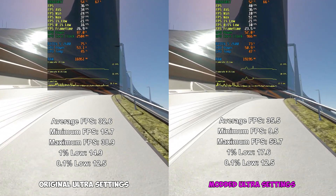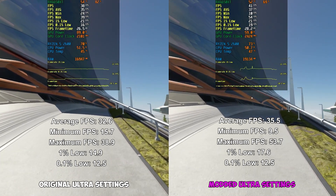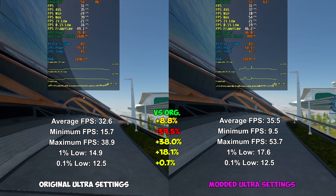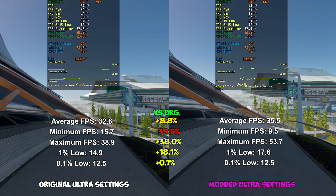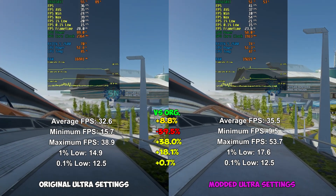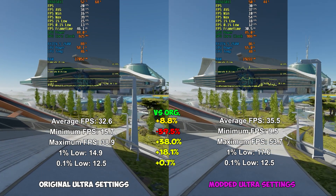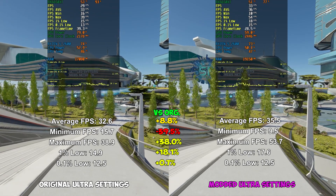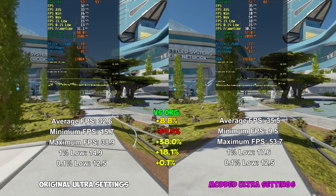First in line, New Atlantis. It's one of the most laggy areas in the entire game, so this is a perfect place to test the mod. In this area, modded ultra settings performed quite a bit better than original settings. Average frame rate was nearly 9% higher on mod. Minimum frame rate was almost 40% lower than original, which is a very common thing for these performance mods. But maximum frame rate was almost 40% higher than original. 1% lows were 18% higher and 0.1% lows were very slightly higher on the modded version.